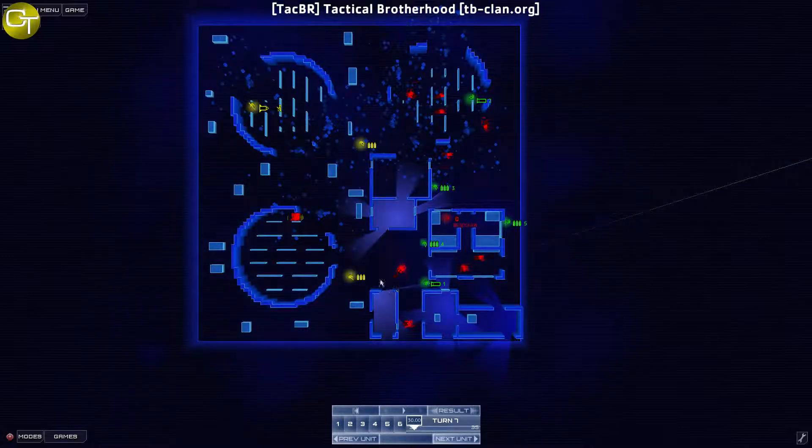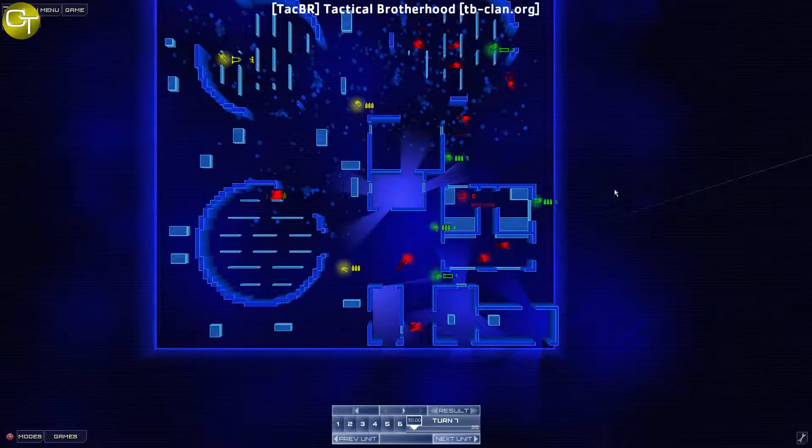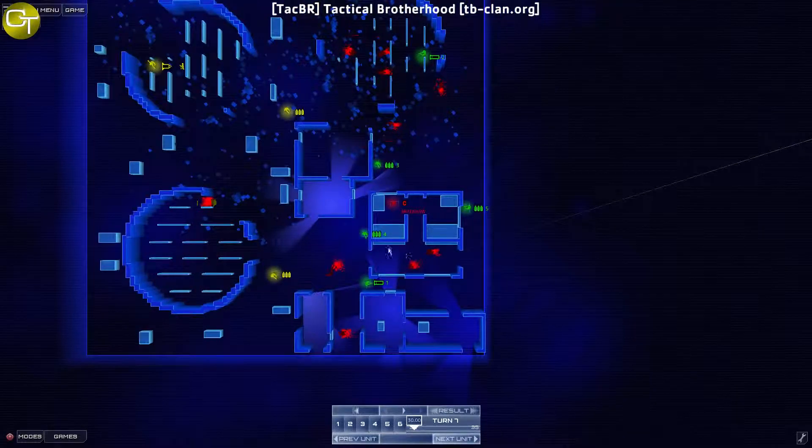Bradshaw is in serious trouble now. The Panarch killed the first security guy in the room, my shotgunner came out of the door, came around, and took the second guy out. Now it's just Bradshaw. I have no idea if Bradshaw is armed, but he is currently in the sights of this guy, and this guy as well. Both of these guys are getting ready to move in through the open door just in case. Turn number seven — the final turn — let's see how it turns out.